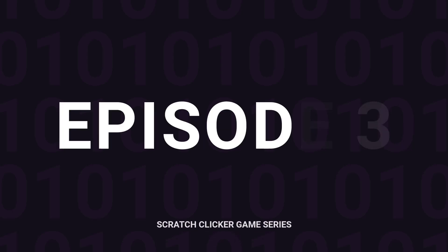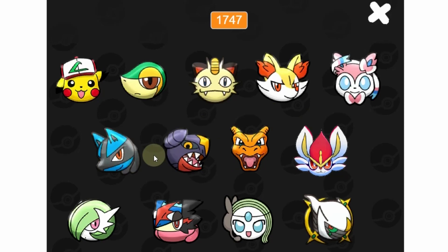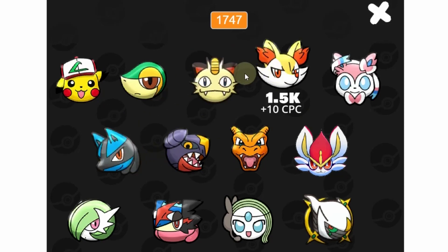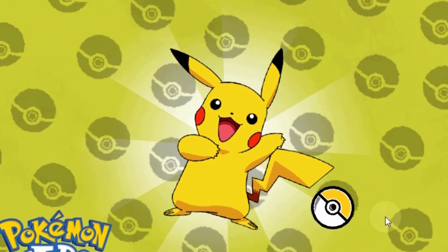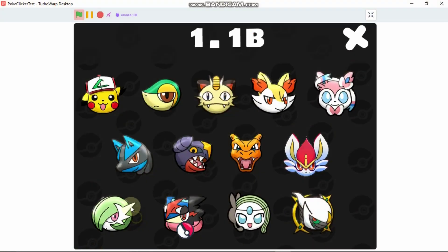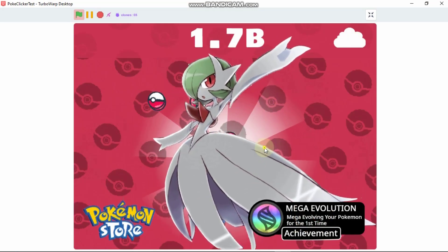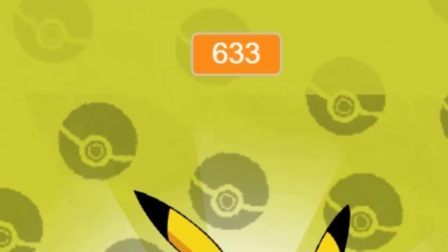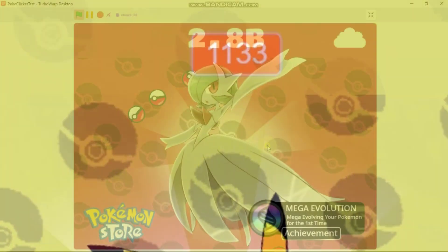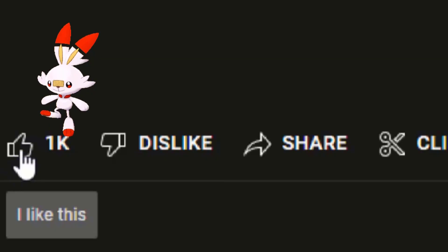Hi guys, this is episode 3 of our Scratch clicker game series. In episode 2 I showed you how to code our shop so we could buy different upgrades and also how to code our golden Pokeball. In this video I'll be showing you how to change our Pokemon or character according to the upgrade we choose, and also how to replace this boring variable with a score counter like this.